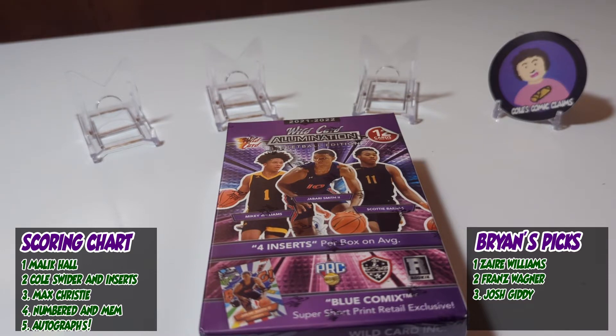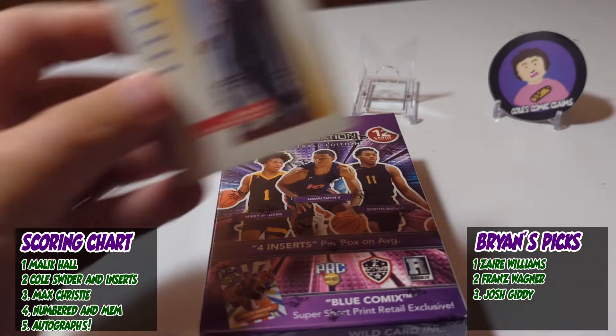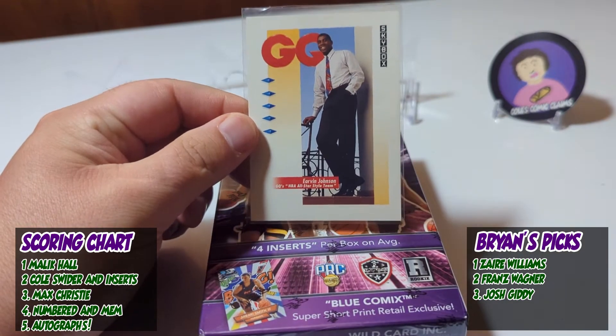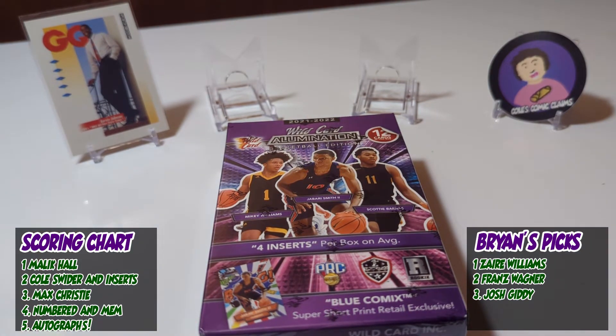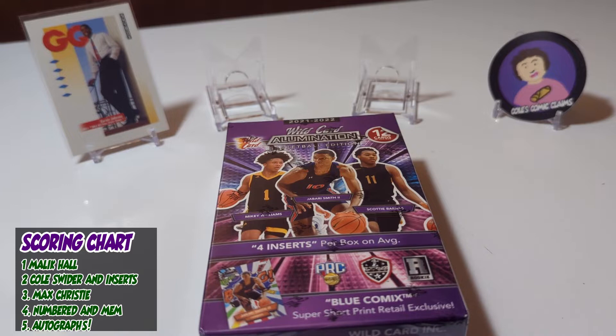For me, I get three points for Max Christie, two points for Cole Swilder — I only picked him because of his first name — and one point for Malik Hall. I went with the two Spartans that were in the playlist, obviously. And as Slappy says, you got to have something up here, so we're going to put MSU great Magic Johnson over there in the corner.